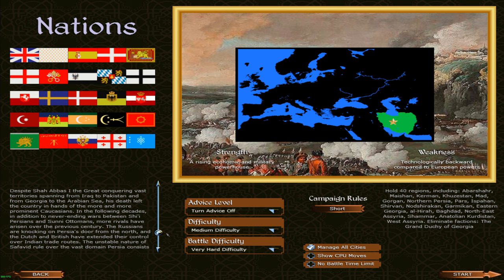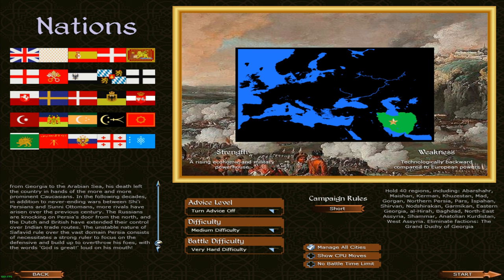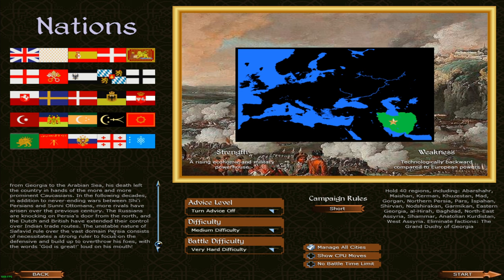Despite Shah Abbas the First the Great conquering vast territories spanning from Iraq to Pakistan and from Georgia to the Arabian Sea, his death left the country in the hands of more and more prominent Caucasians. In addition to never-ending wars between Shia Persians and Sunni Ottomans, more rivals have arisen. The Russians are knocking on Persia's door — that's never a good sign. And the Dutch and the British have extended their control over Indian trade routes.